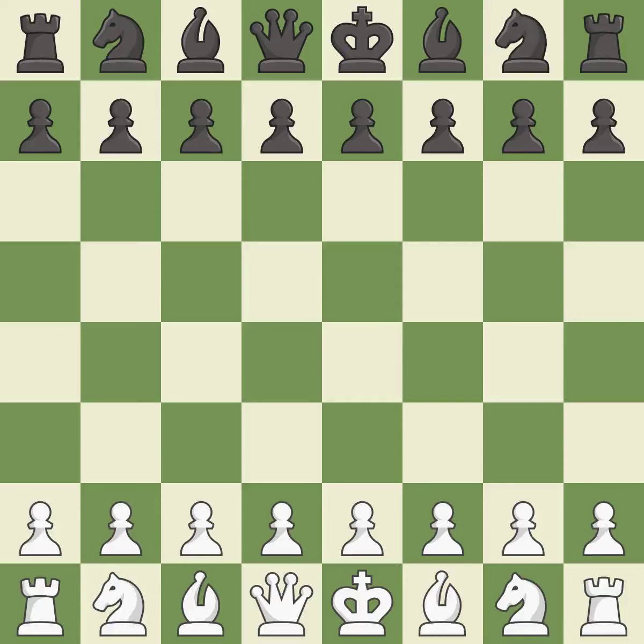English opening, four knights, kingside fianchetto line. A sharp back-and-forth game where both players had chances. That game was pretty competitive. Black played better than white in the opening. It was a well-thought middle game that black got the better of. White's accurate endgame play outshined black.